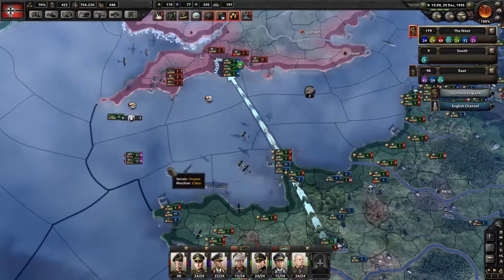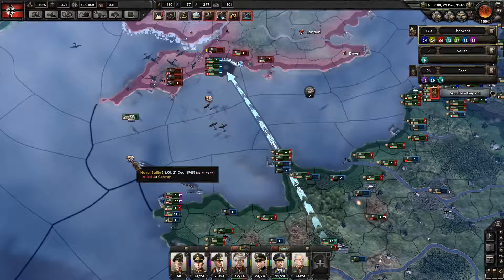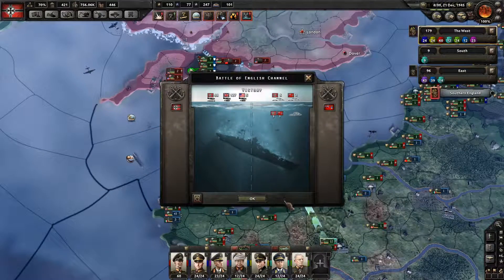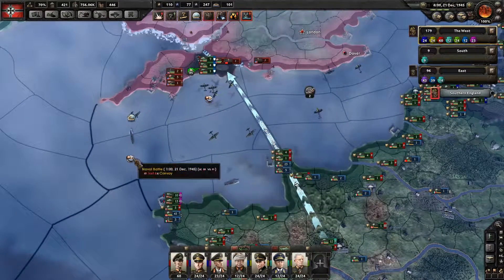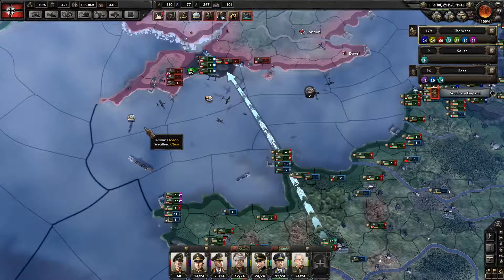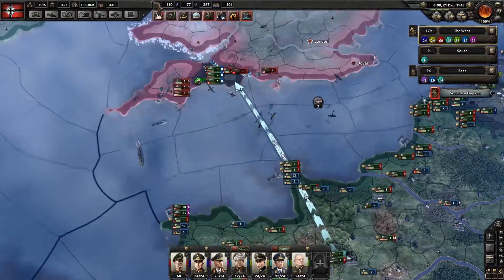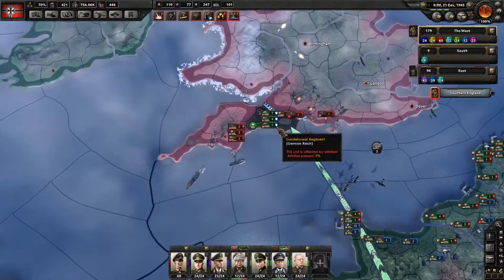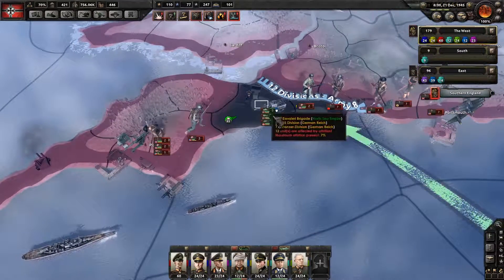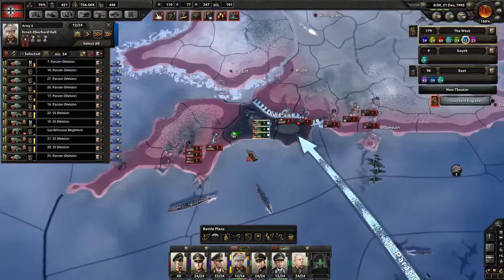I might be able to set up another naval invasion. What I should have done, now that I've seen it — we're getting bombed the whole way back. What I should have done is a naval invade over here and attacked from the land. I managed to get in here.